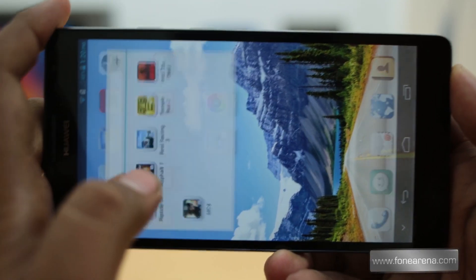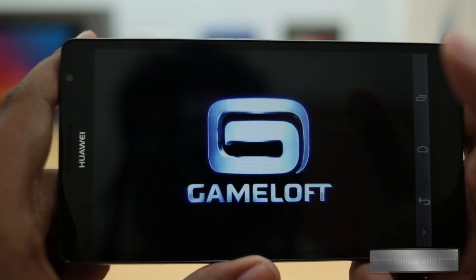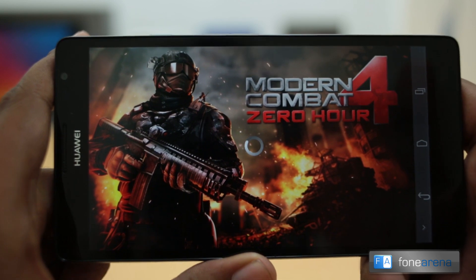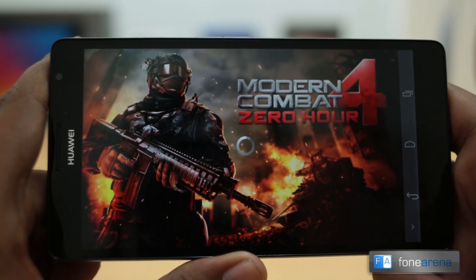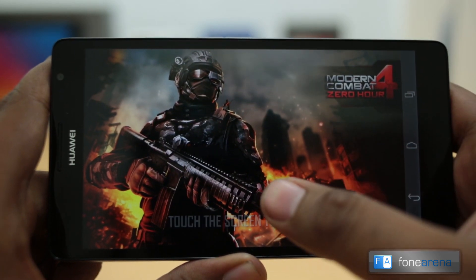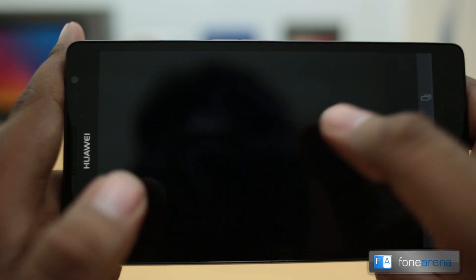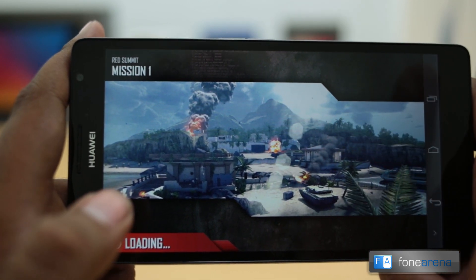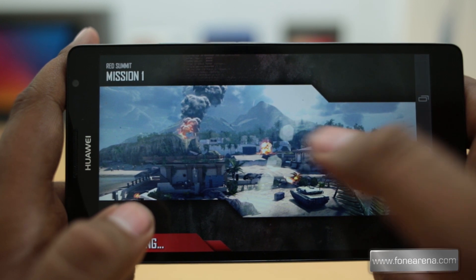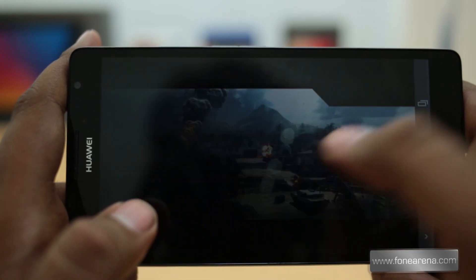Let's take a look at Modern Combat 4. This is also a Gameloft title, developed by Gameloft Montreal. It's a first-person shooter game very similar to Call of Duty. Modern Combat 5 is releasing soon, and this is based on the Havoc physics and game engine. We're in the very starting stages, Mission 1. The graphics are not as good as on other devices — you don't see the lens flares and the dust on screen which we were able to see on other chipsets like the Snapdragon.